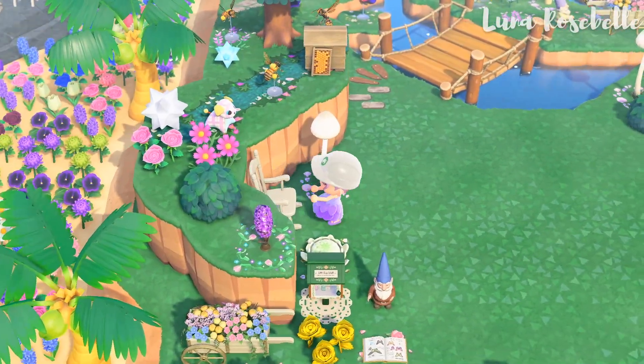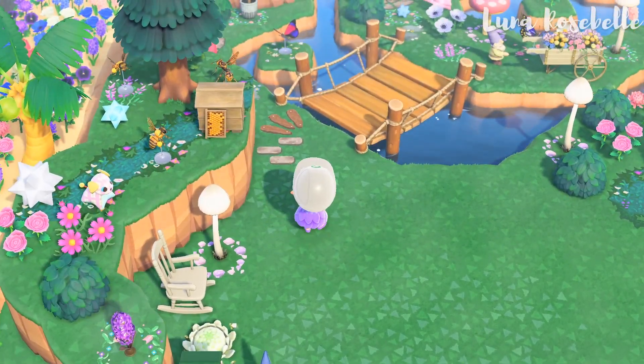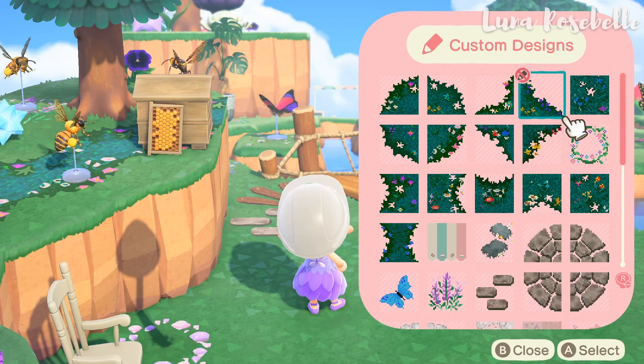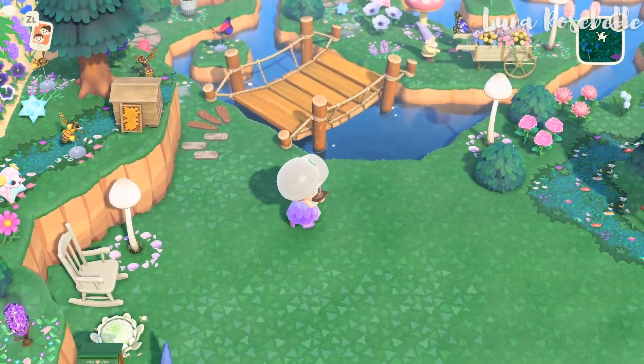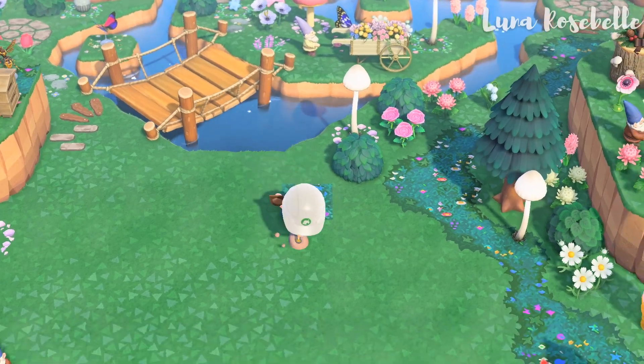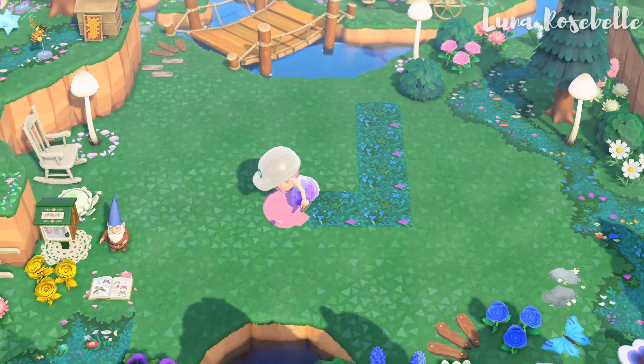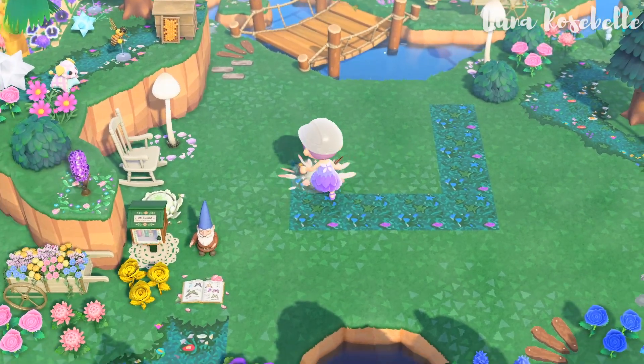For this next part I was trying to decide where I wanted to put her house. I didn't want to block the bridge that leads to the crescent moon in the back, so I decided to create a path that can lead you there. Here I'm just marking off her house which is 4x4. Doing this lets me visually see her house and if I need to make any changes around it before I permanently move her to this area.